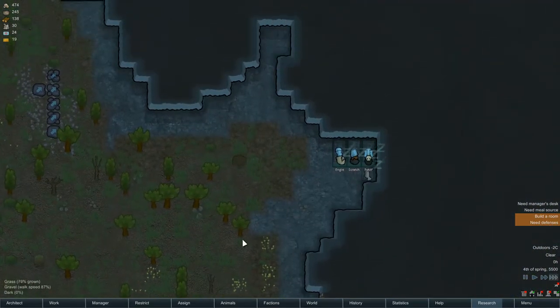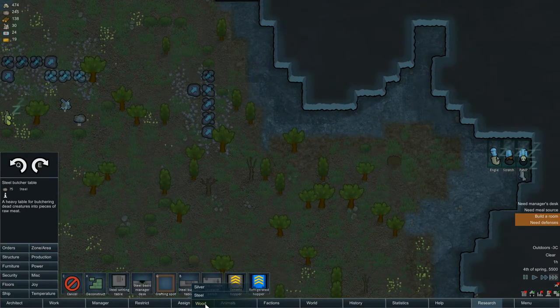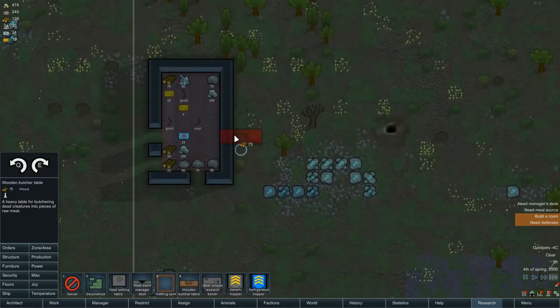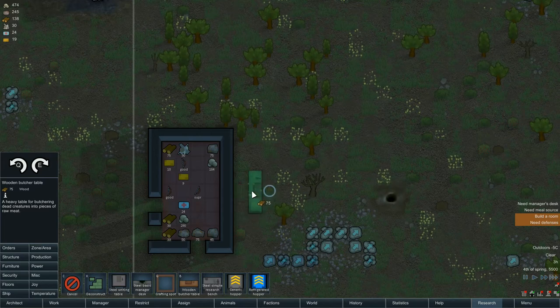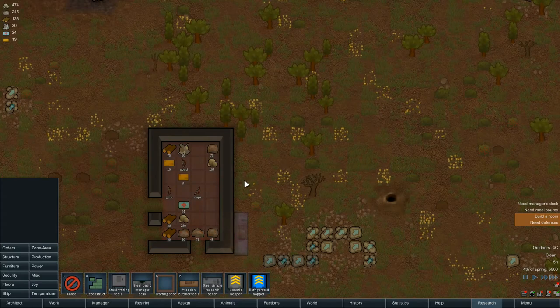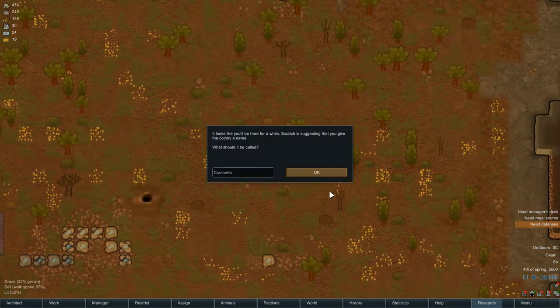We need to rapidly get hunting going. Let's get a steel butcher's table put down. We're going to have to put it around here — I can't actually see where my crafting spot is. There's the workstation, that's okay, that's good.